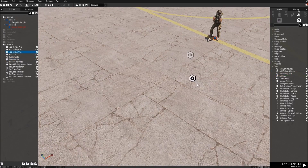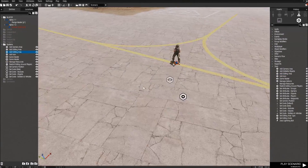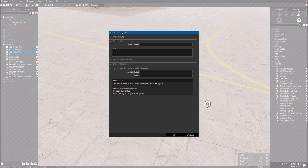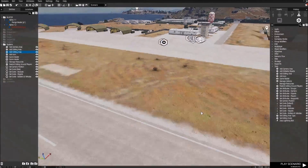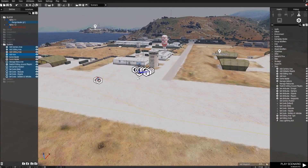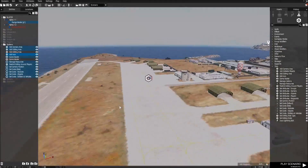An editing area is an area within which the Zeus can edit things. For example, he can't edit outside of this area. Let me put him over here so we can see a difference.